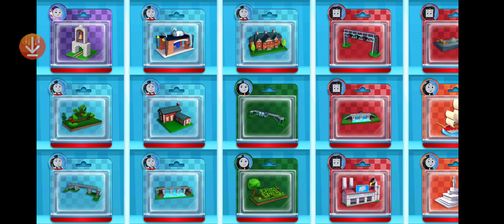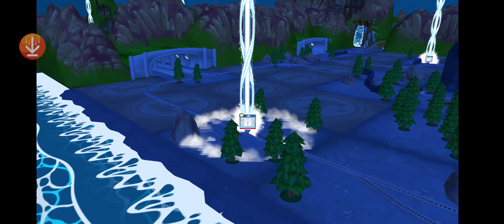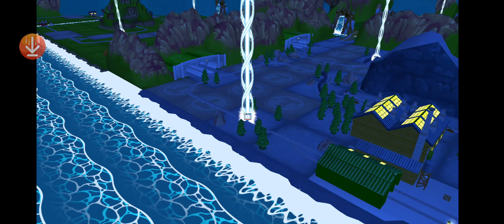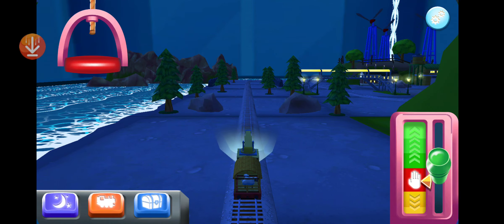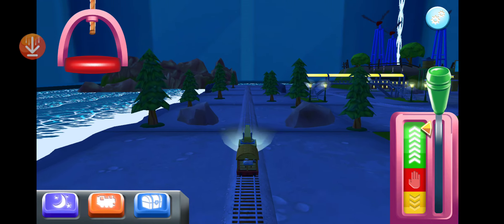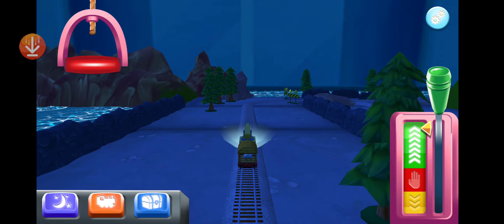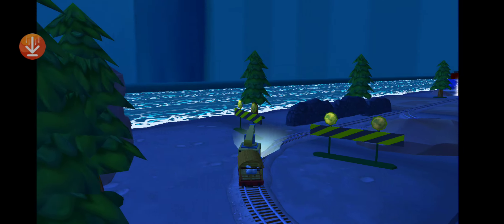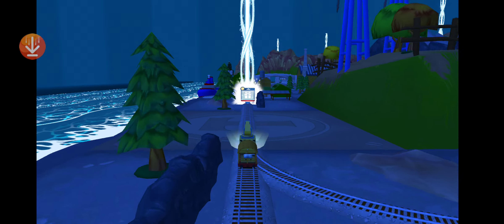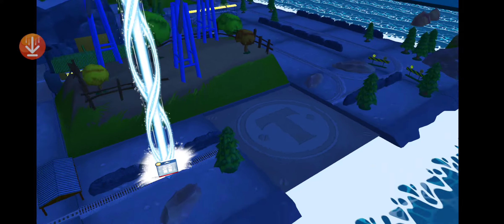Pick any toy you like. Follow the beam of light to find your toy. Which way do you want to go? Forward leads to Brendam Docks — let's go! Well done!